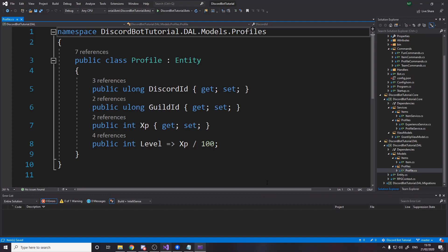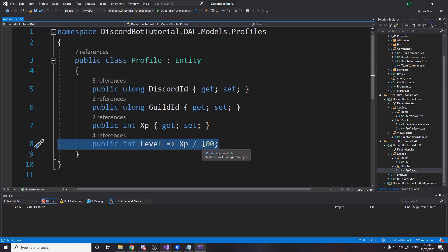Step one — calculating level. In our profile class I've made a level property so we can access the level of a profile. All it does is take XP and divide it by 100, and because XP and 100 are both integers it always gives us an integer. So if I'm on 299 XP it'll say I'm level 2, but as soon as I hit 300 XP it'll say I'm level 3. If you want leveling that requires more XP per level like most games, feel free to write something else using rounding or powers — it's up to you.